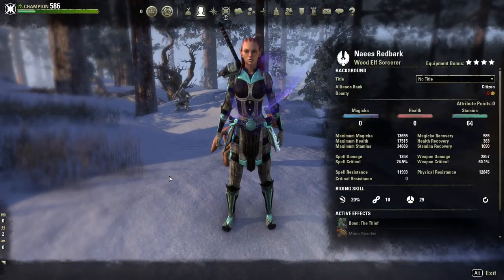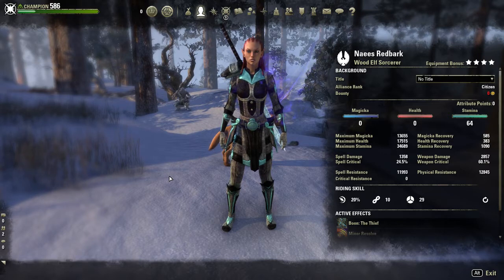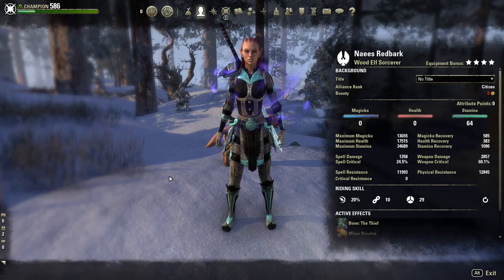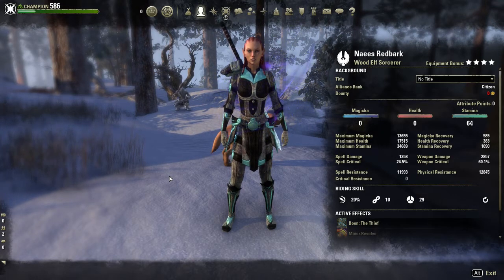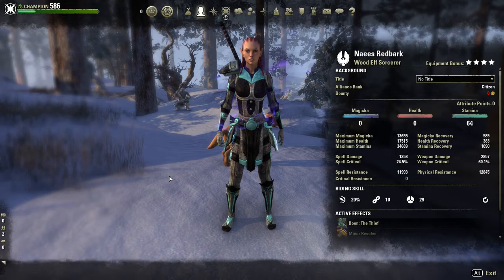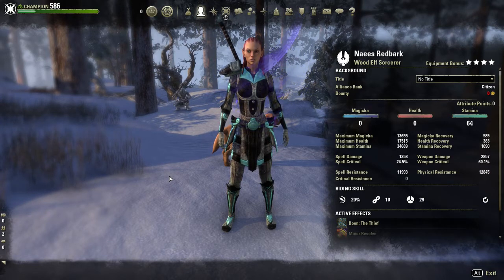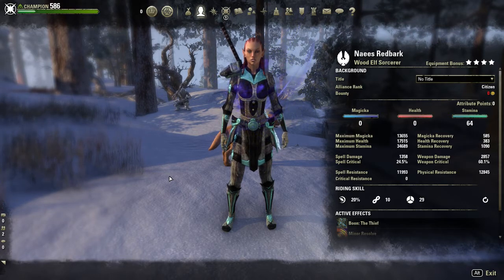You can see we have 64 points into stamina. I might actually adjust the attributes so I can get a little bit more health in there. As you can see, I have 13k magicka, 17k health, and 34k stamina. I do run tristat food for a reason — a lot of my buffs are magic-based so I need that extra magicka. Not all of my buffs, just a few of them. I'm at 17k health — I wish it was more like 18k — and 34k stamina with weapon damage at 2857.